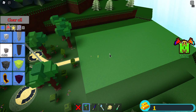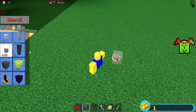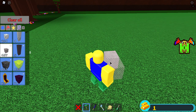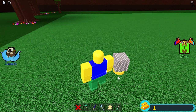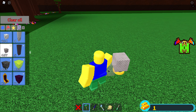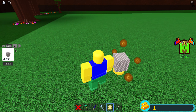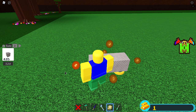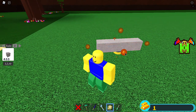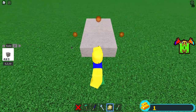Depending on how big you want to make it will depend on how far out you put it, but I'm just going to make a five by five elevator, so it's not going to be too big. You're going to want to place a block of your choice on top of it. It won't actually raise the block up yet because everything's still anchored, so it'll just go through. You can use the scale tool or just place extra blocks — I'm going to make mine five by five.